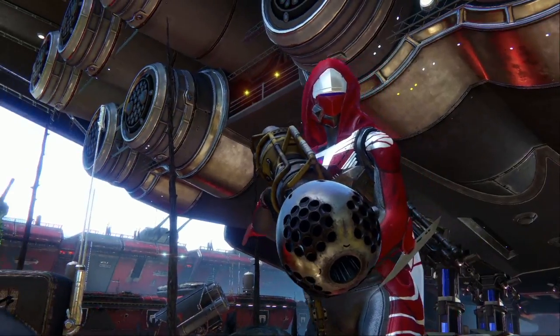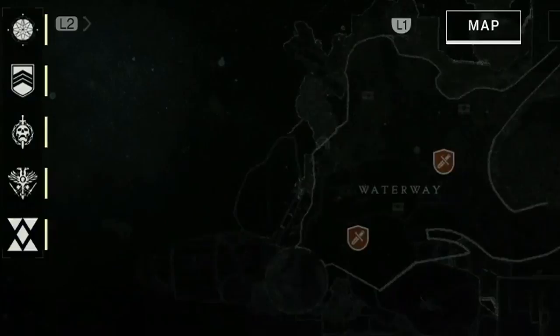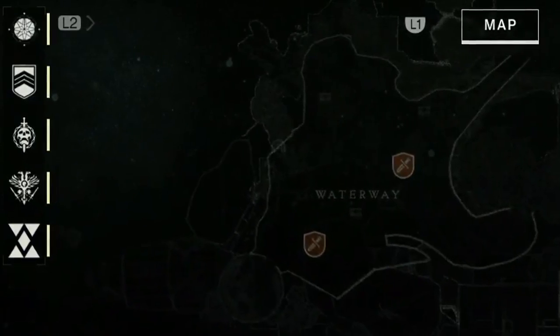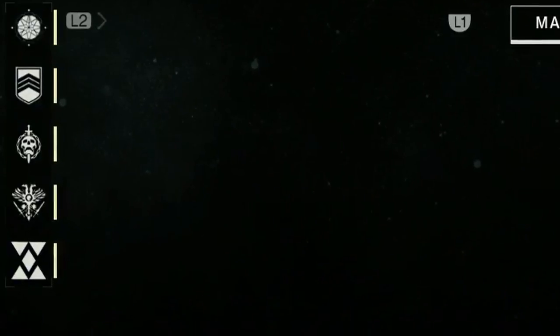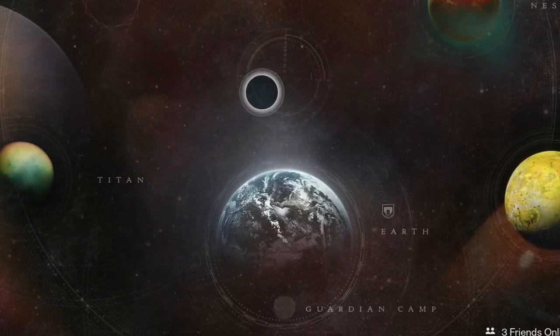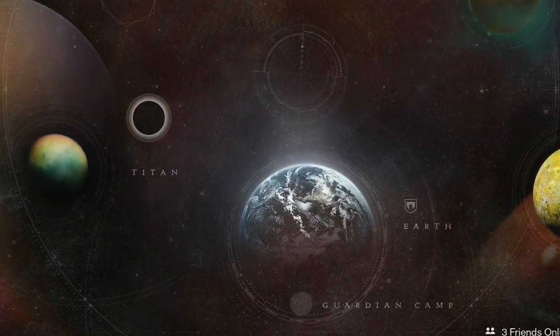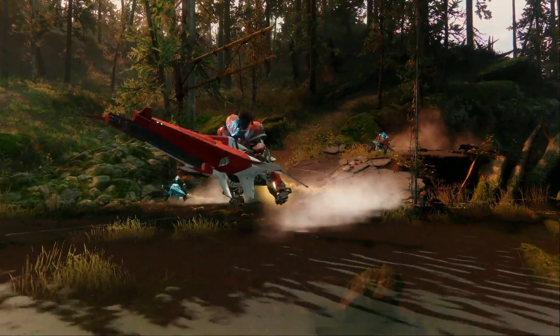We also see what's probably the Titan's new third ability — the Warlock did a little aura, and this looks similar. On the directory screen for a planet, clicking the top-left icons shows how you look for activities while on a planet. Earth shows the Guardian camp seen earlier with Zavala. Sparrows have small things on the front — just a cosmetic change.